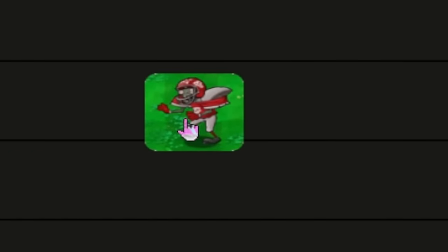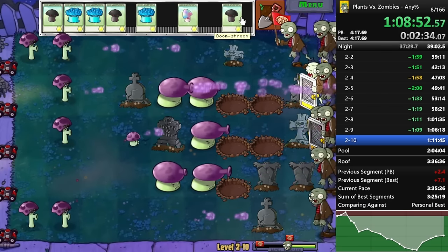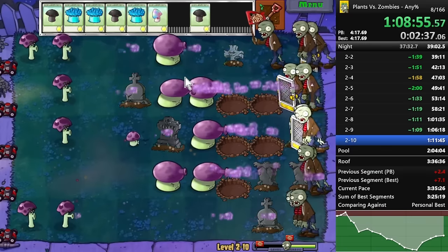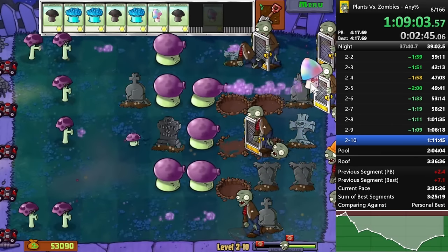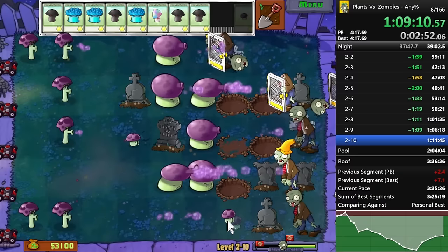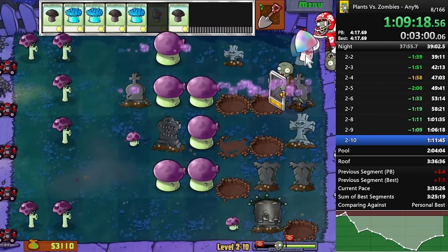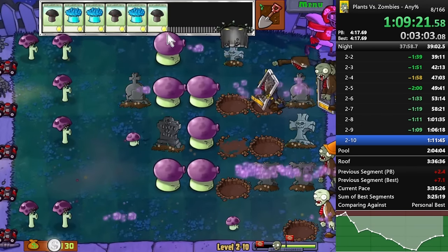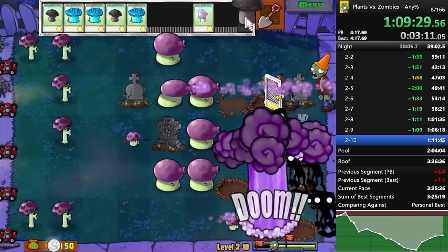The next zombie is the football zombie, and I'm going to put this guy above bucket head. You might argue an S position, but not quite — the reason he's not S tier is because he has so much health. You don't always have a counter all the time unless you have chomper. If you aren't able to kill him, you have to manually kill him, and that's way, way worse than anything else. Football zombies are basically just beefed-up bucket heads. The only time you don't have a counter is like 5-4 where you use gloom shrooms.